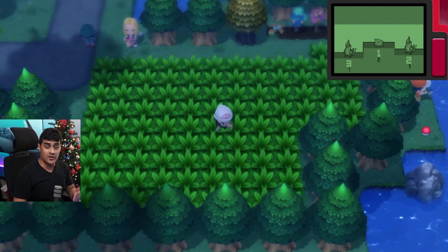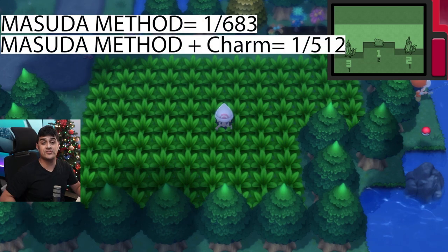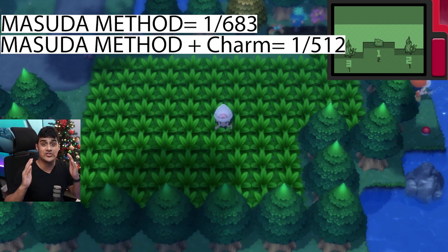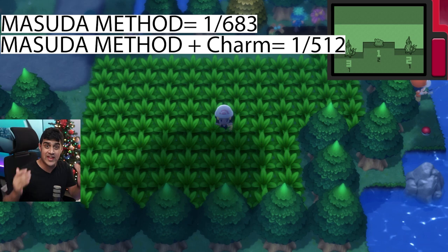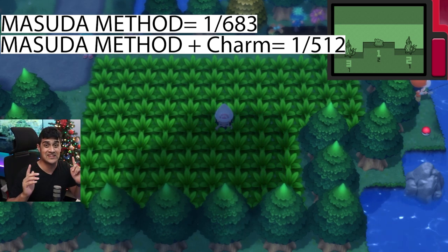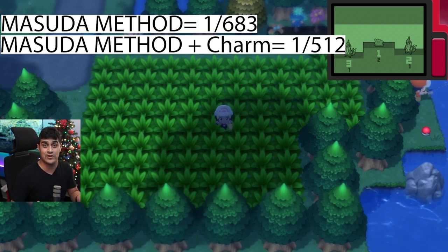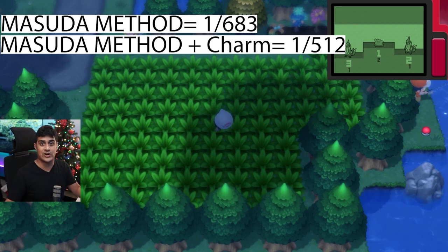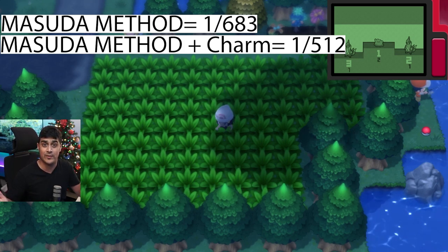Another big thing about Ditto is the Masuda method. If you're able to catch a foreign Ditto and do a lot of chains, please share it with other people so they can increase their egg hatching chances for shiny Pokémon. It also stacks with the Shiny Charm. If you have an extra Ditto from another region, hop in the Discord in the description below and share it.